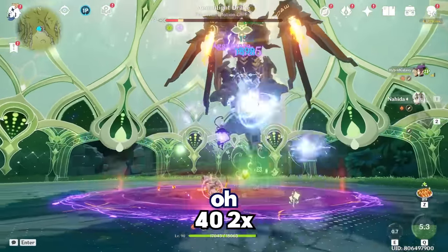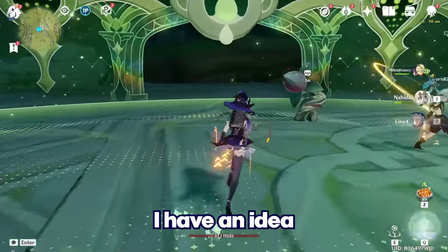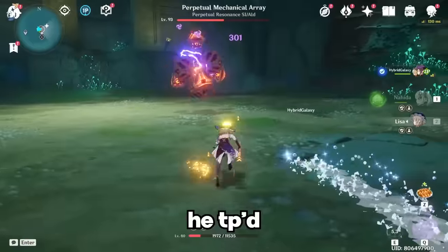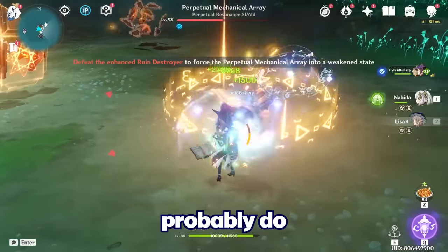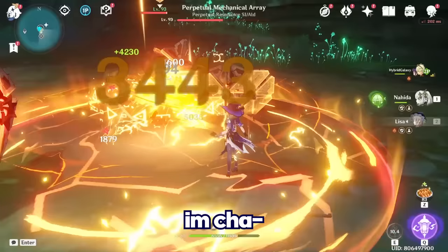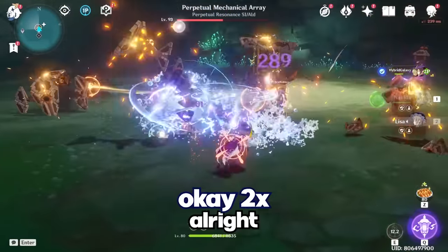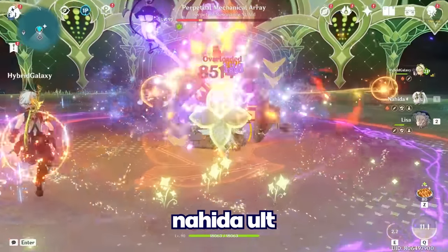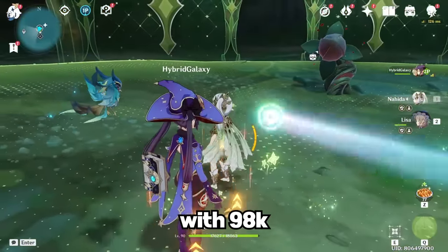After multiple attempts at the damage test, we coordinate the full combo: Lisa ult, Mona ult, Bennett ult, Nahida ult — and get 98k damage. One person says they're happy enough with 98k. The other is not.